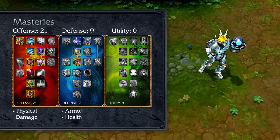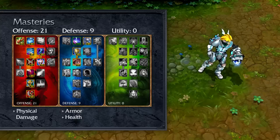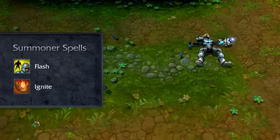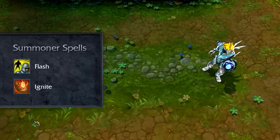In Dominion, swap out the utility tree for the defense tree, going 21-9-0 with bonus armor, magic resist, and health. In both cases, take Ignite and Flash for summoner spells, helping you deal as much damage as possible with superior positioning as well.